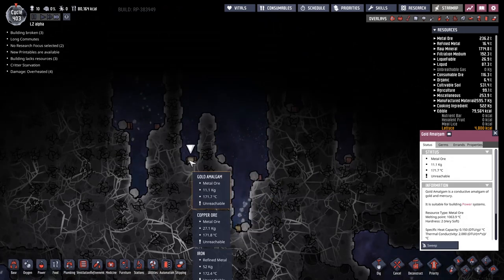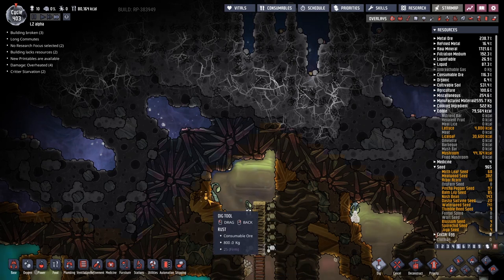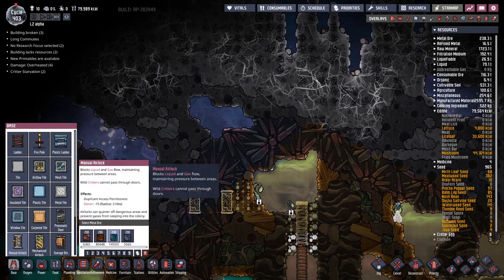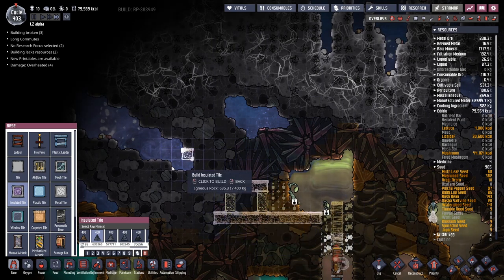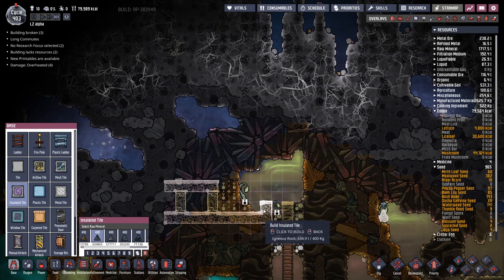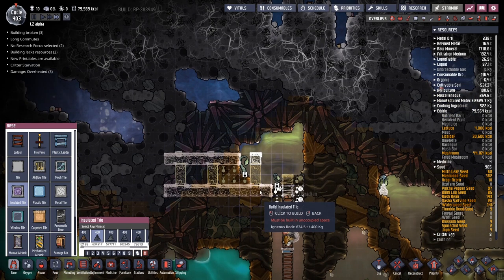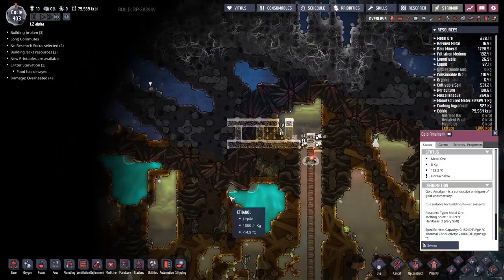Gold amalgam! There it is — this is what we're here for! We are going to end up digging through this way. We're going to have a manual airlock here and a manual airlock here. There is no way I am just exposing all my beautiful gases here to the vacuum of space. I'm even tempted to put a third door in here — maybe set up some sort of vacuum pump that takes all the gases from this one and dumps them back over this way. That would be pretty cool.